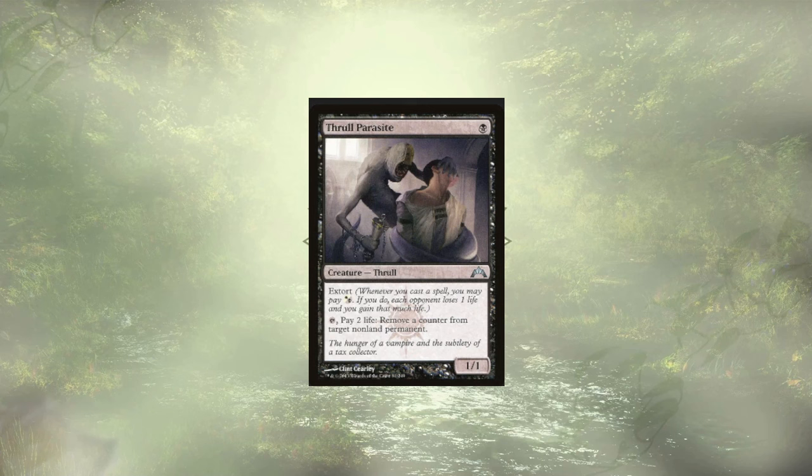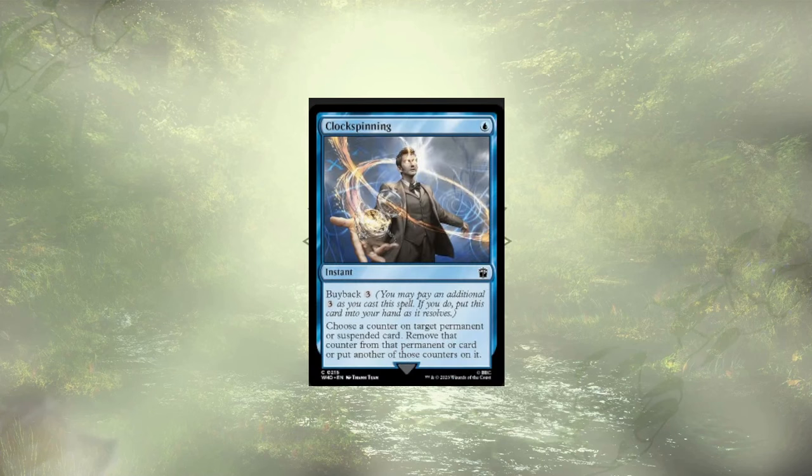Last up for our creatures is another budget option to remove those pesky counters: Thrull Parasite, costing us two extra life compared to Soul Diviner. Clock Spinning is budget-friendly but costs 4 mana in order to keep it going — wanting to cast a spell plus 3 for the buyback. Just not really mana efficient, but definitely an option if you think you're going to have the mana necessary.